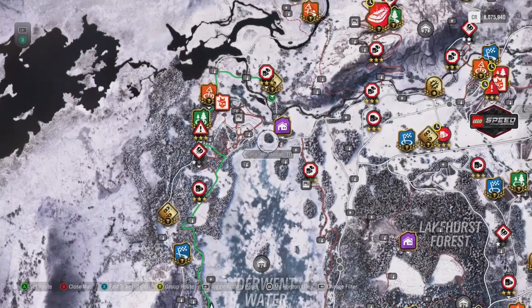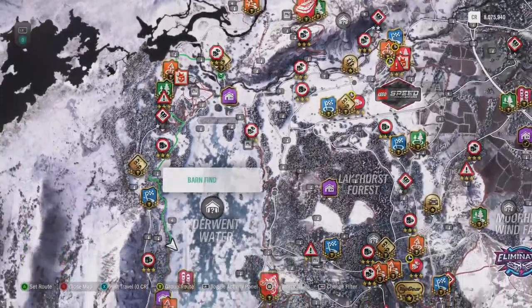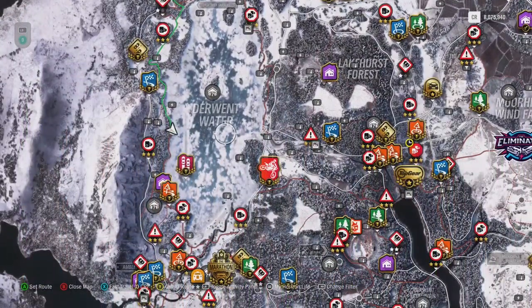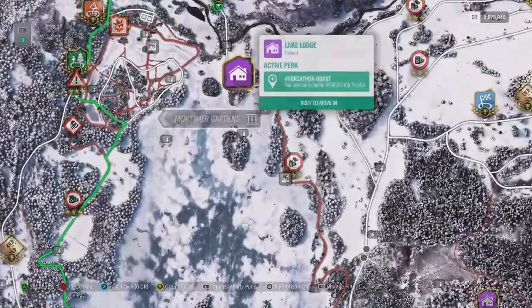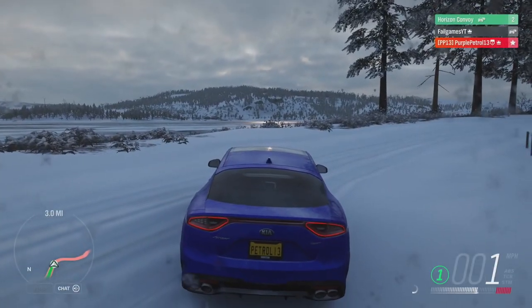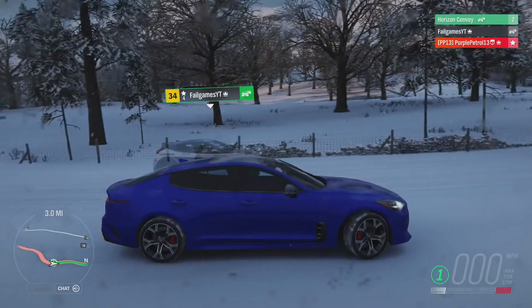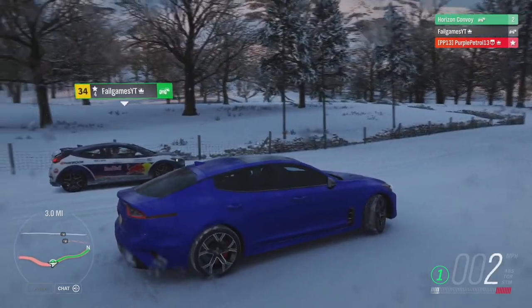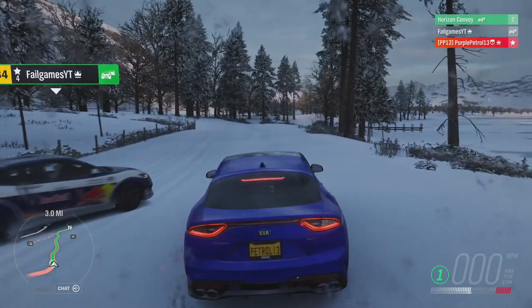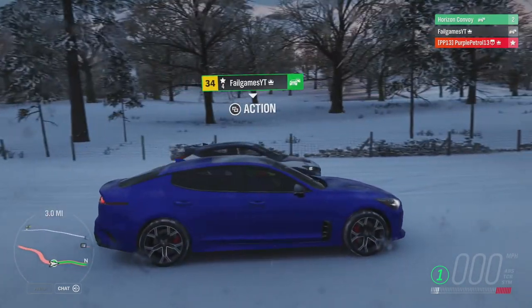That takes us that way — up to this street race. One point for getting to the street race first, and then one point for whoever wins the race. I'll turn around and face the right way. So if we get both, that's gonna be it — we've actually got some stakes for once. It's pretty close.